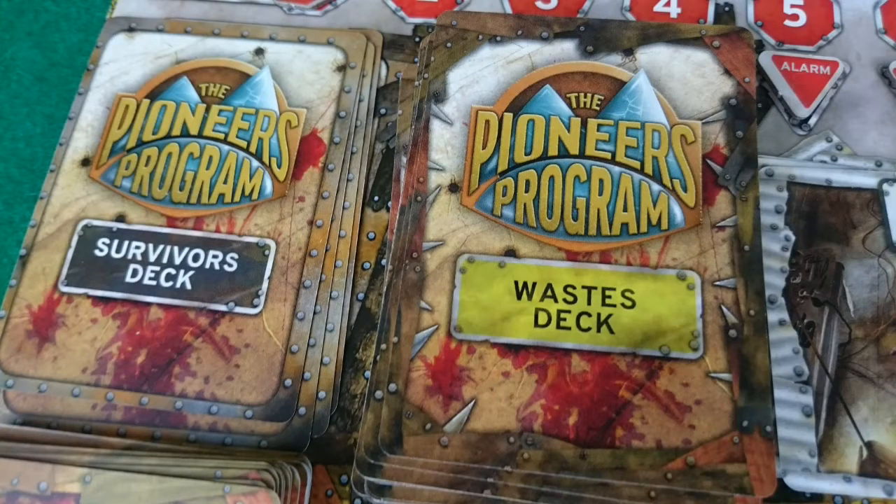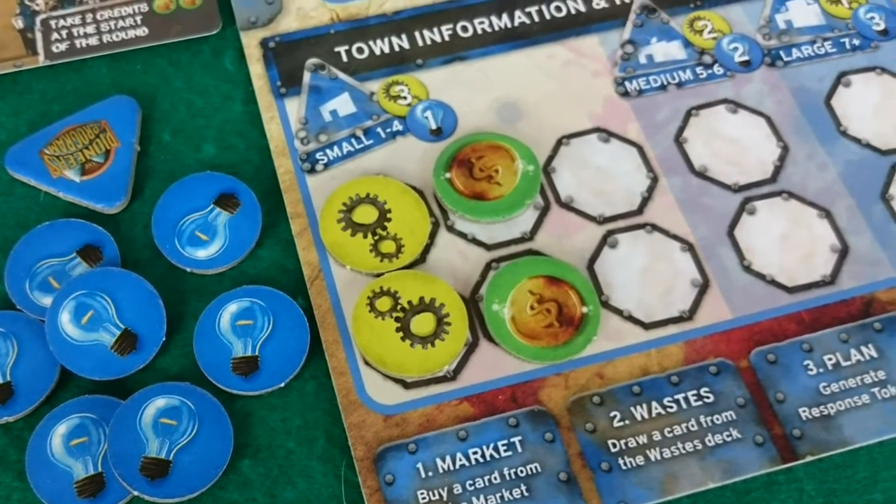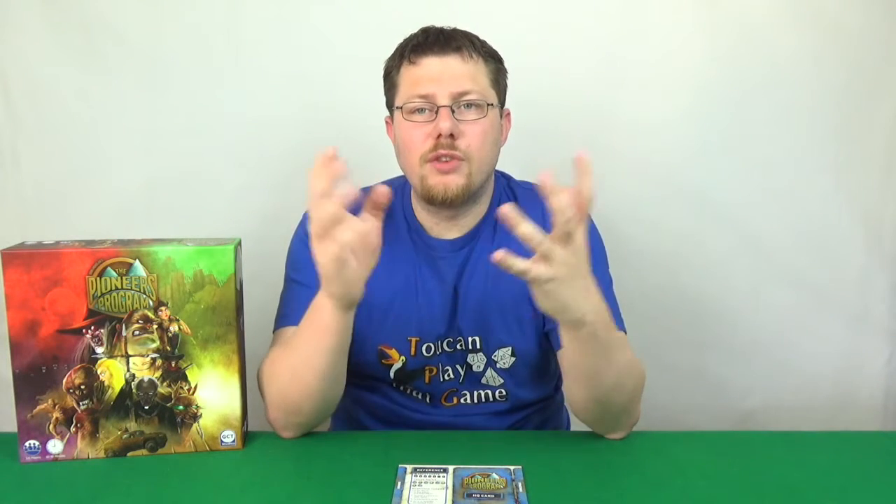The second option is to visit the wastes — you'll simply draw a card off the top of the deck and it goes into your hand; if you wish to put it into play, you'll need to pay a response token. The third option is to plan, which gives you response tokens based on the size of your town. If you are a small town you get three response tokens, if you're a medium town you get two, and if you're a large town you only get one response token. These will go into your resource pile.